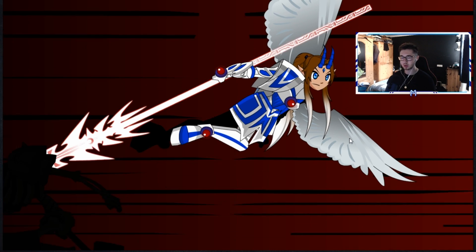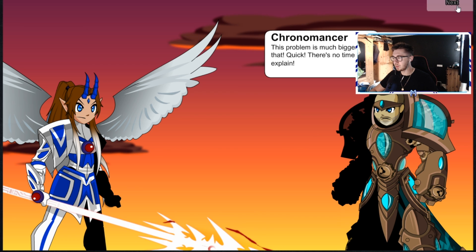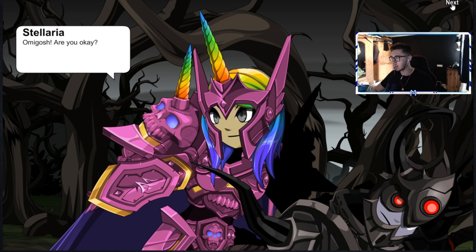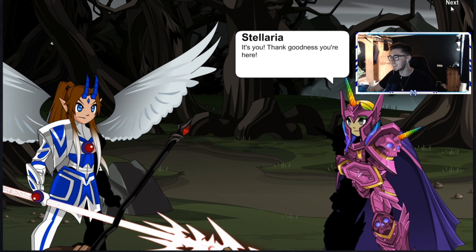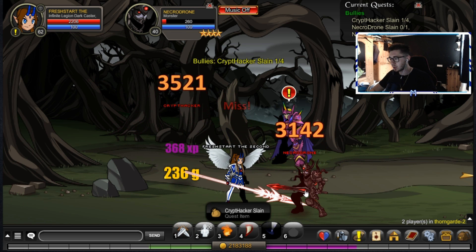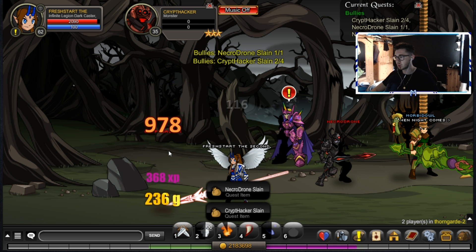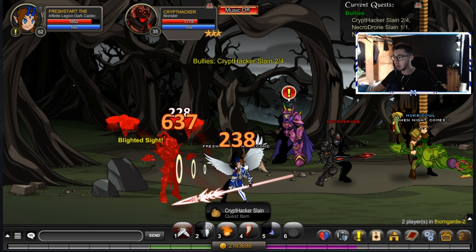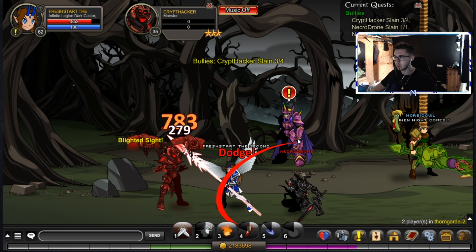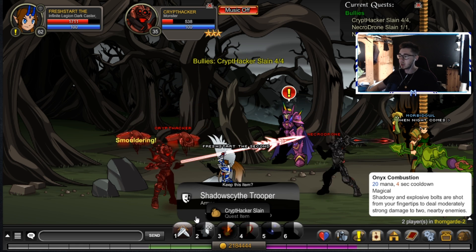This cut scene is kind of cool. I haven't done a barrel roll yet — oh, man just hit a tree. We've got a chrono monster here, I need your help. Wow, look at that armor, that's sick. We have to kill four crypt hackers, necro drones, and necromechs. I've got the Infinite Legion Dark Caster, we're part of the Legion which is insane, so I can absolutely destroy the majority of these small monsters. Monsters are spawning a lot quicker now since the update.